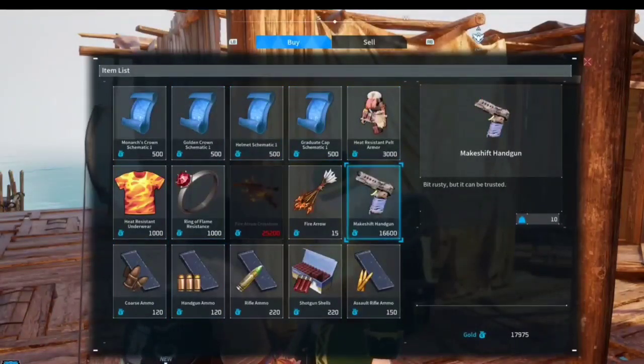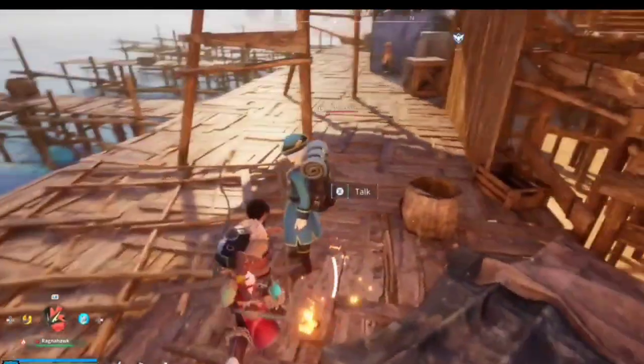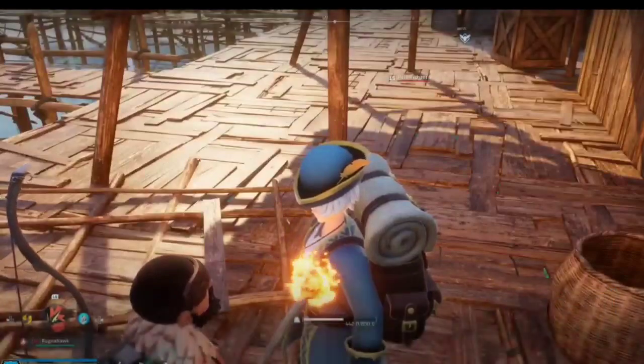4. Update graphics drivers — visit your graphics card manufacturer's website, download and install the latest drivers compatible with your card and OS.